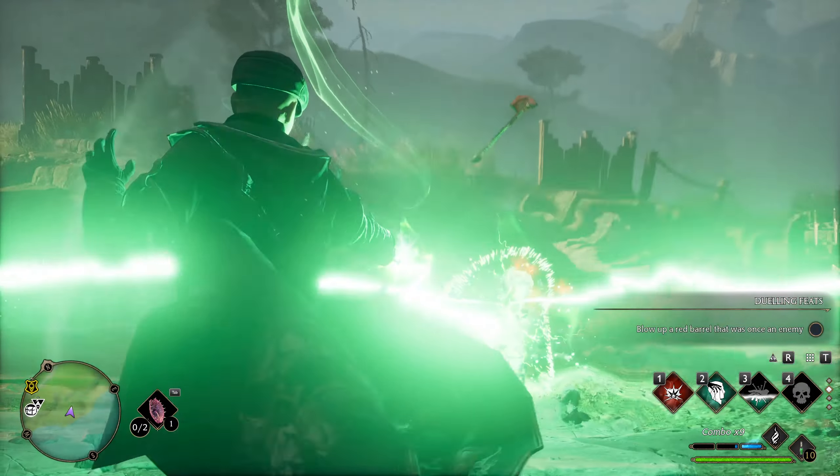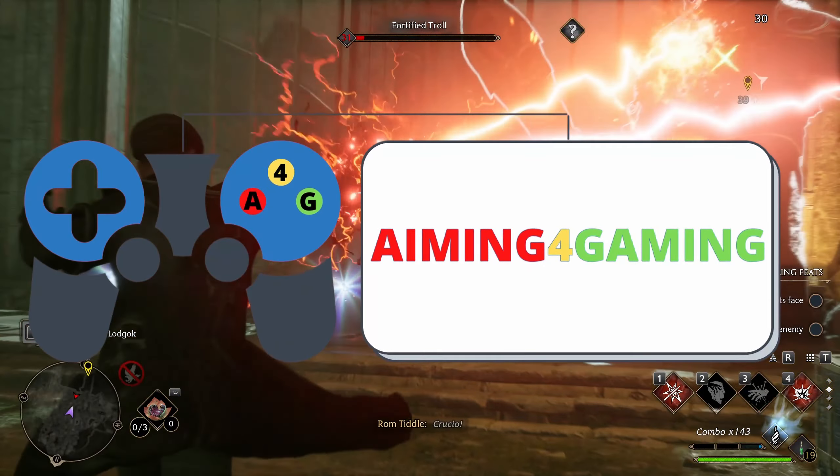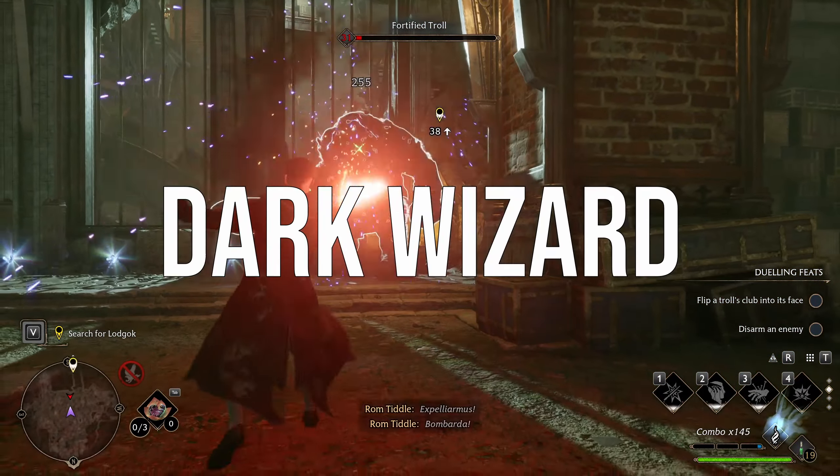Today we will learn how to one-shot a group of enemies with just a wave of a magic wand. This is Aiming for Gaming, and this time we are aiming for the most broken build – the Dark Wizard.